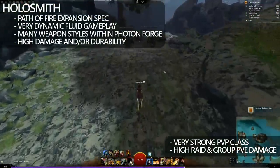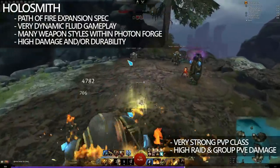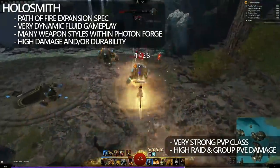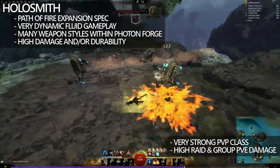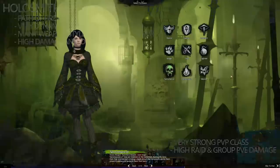And after seeing all that clunkiness, now you're going to be introduced to Holosmith. Holosmith is fluid, with crazy amounts of damage and sustainability, and it works in all game modes. It's based on the premise that you click your F5, which takes you into your Photon Forge, and it gives you access to a series of holographic weapons. You have a bar where you generate heat, and if you overheat, then you take a lot of damage.